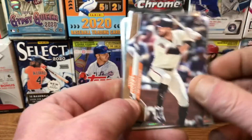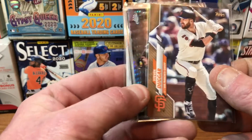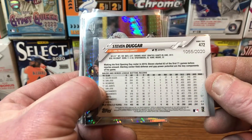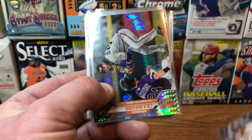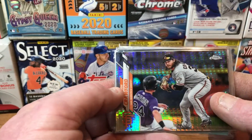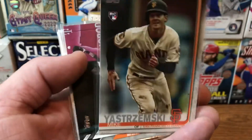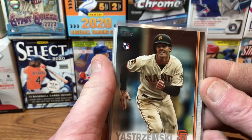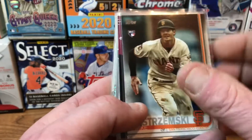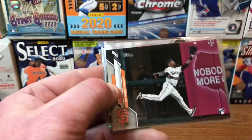We've got a gold card of Stephen Duggar from 2020 Topps Series Two — it's a gold card numbered 1,055 out of 2,020. Then we have a Brandon Crawford from 2020 Topps Chrome — a nice refractor. We have a Mike Yastrzemski rookie card from 2019 Topps Update — somebody from my personal collection, so I'm giving away one of my PC rookie cards.